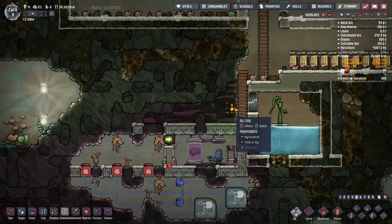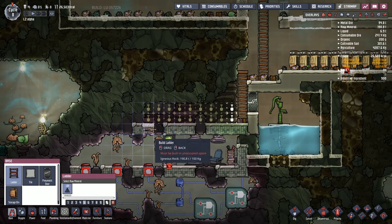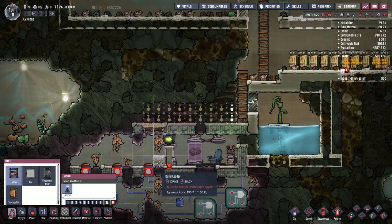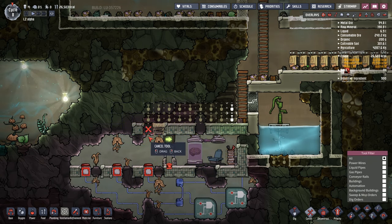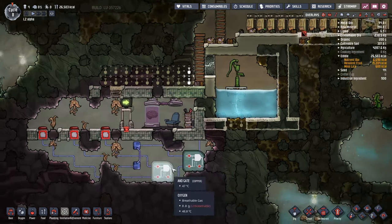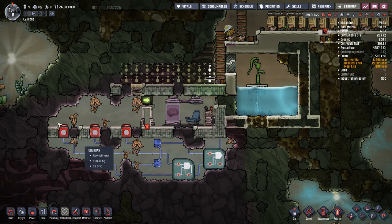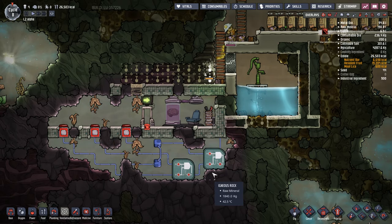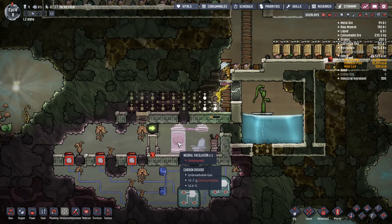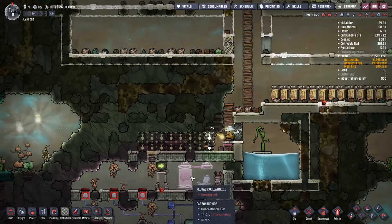The other thing we were supposed to do yesterday but totally didn't talk about was to come in here and try and get into this little area. I'm not sure if we need to actually provide power or not, but once all this stuff has been dug out we will definitely be coming back here. By the looks of it, all we need to do is just put duplicants on each of them, and that will give us access to the Neurovaculate. We are going to turn Misaligned into a super being.